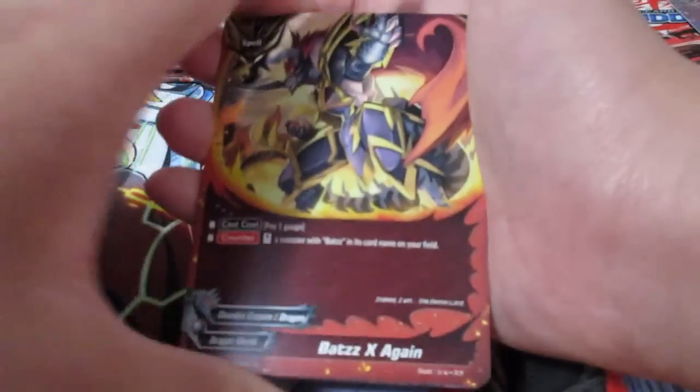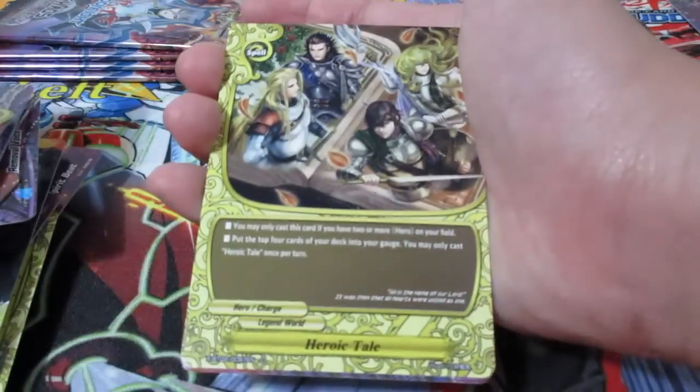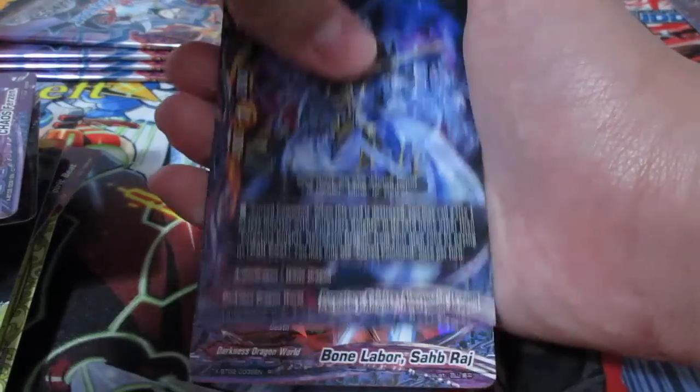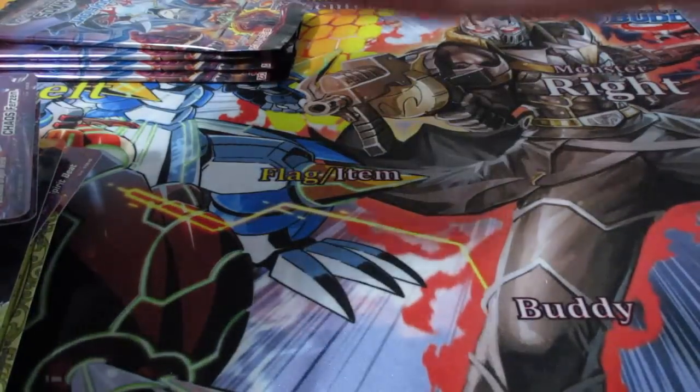We got Bot's X again. We've got Chaos Frizen. We've got Heroic Tail. We've got Purgatory Knights, Necropalm Dragon, and Bone Labor Zabaraj. Still going on - I think there's still a few triple rares and double rares we can still get.